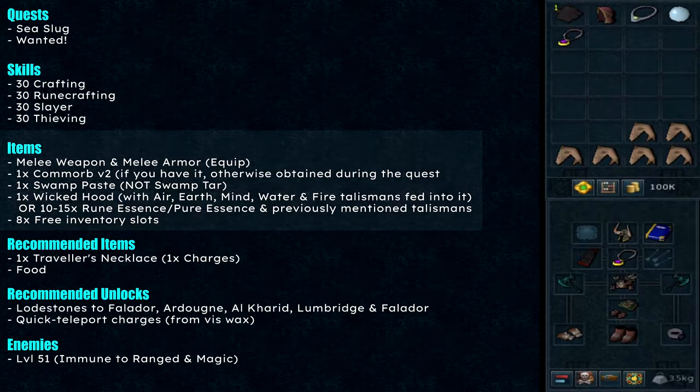The items needed are a melee weapon and melee armor — put them on. Commorb V2: if you have it, bring it, otherwise it is obtained during the quest automatically. Bring one swamp paste — make sure it is not swamp tar — one wicked hood, or 10-15 rune or pure essences. Make sure you have used air, earth, mind, water, and fire talismans to the wicked hood; otherwise if you don't have the wicked hood you can bring those talismans with you, because we will be entering some altars. Also have 8 free inventory slots.